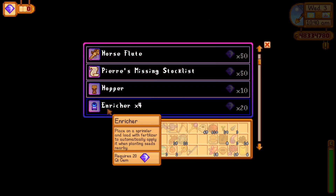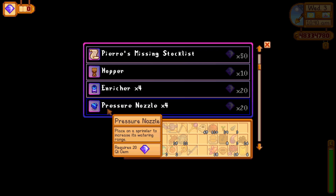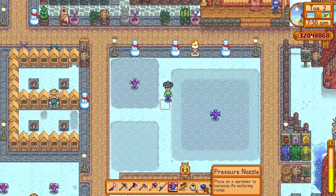We also have the enricher, which when used on a sprinkler, automatically fertilizes the land when seeds are planted nearby. This is pretty handy for players with big farms, because now they won't have to fertilize everything by hand. You can also buy the pressure nozzle, which will allow your sprinklers to have an increased range of watering.